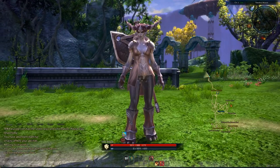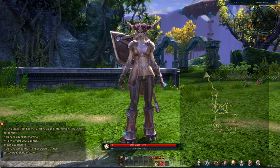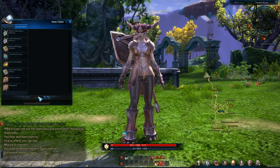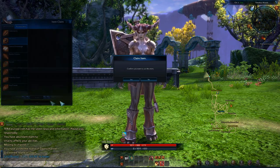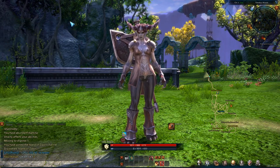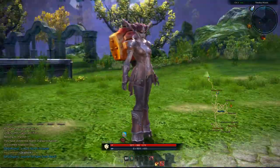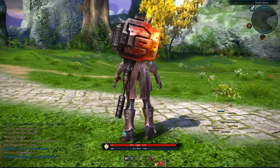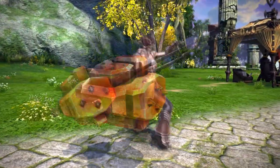Moving on to the Berserker now. Berserkers use massive two-handed axes that they swing around and destroy things with. For the Berserker, they decided to use a giant bludgeon — there's definitely a theme with maces in this skin pack. This is a very nice weapon; it almost looks a little bit like Sulfurus, the size that Sulfurus should have been in World of Warcraft.